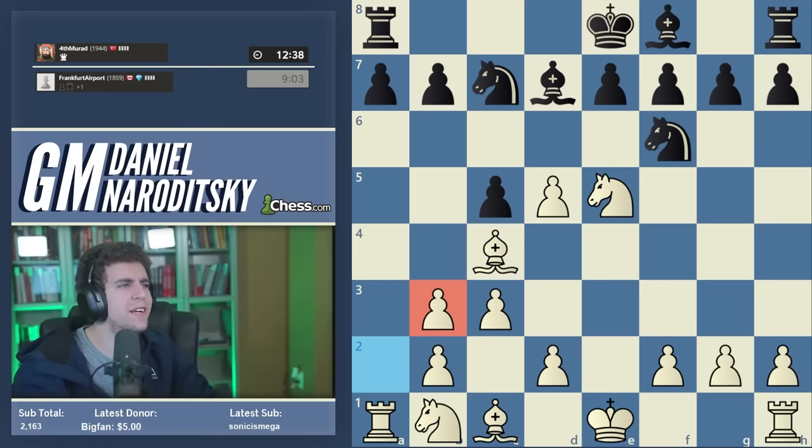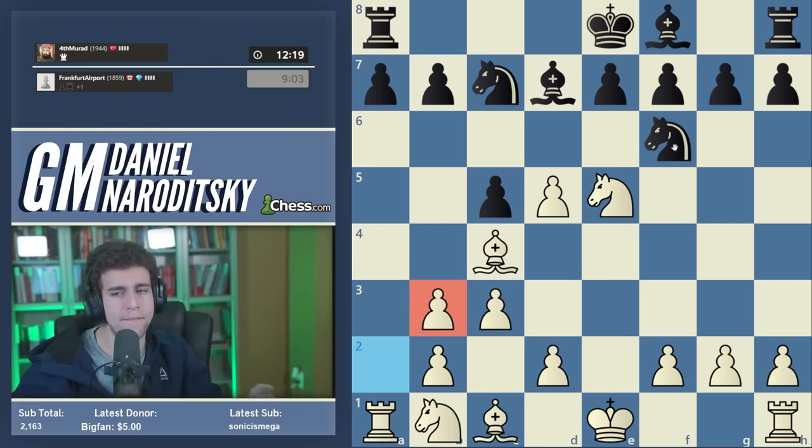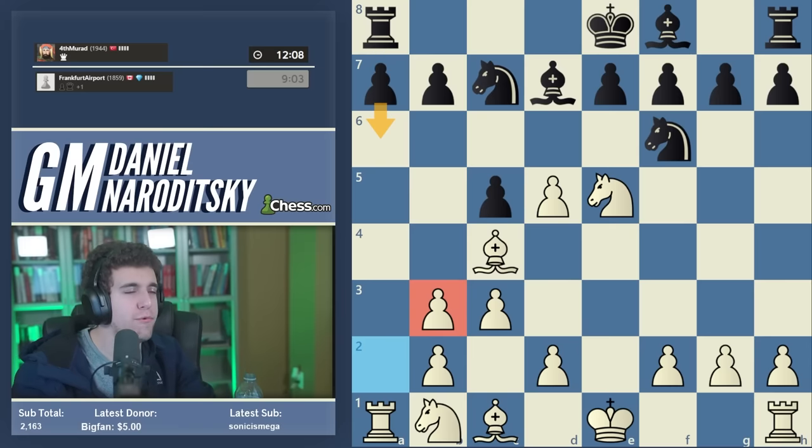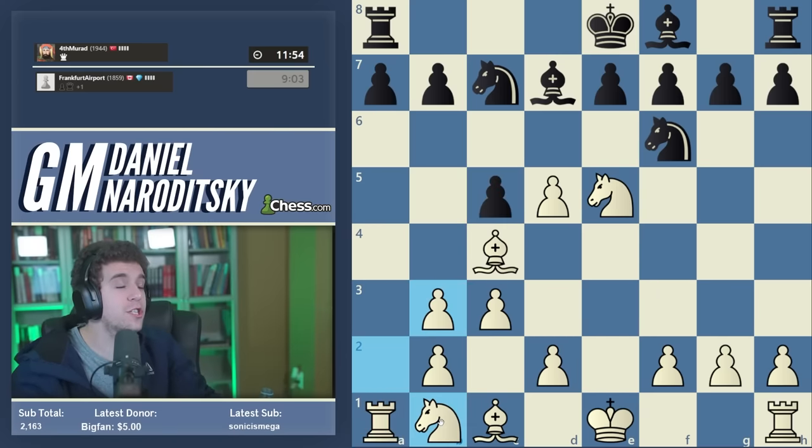Black can diminish pressure along the a-file with a well-timed a6, but it's not just the pressure on the a7 pawn — it's also squares for the a1 rook. Rook a1 to a5 can come at an inconvenient moment, hitting c5 and controlling squares. Square control restricts black's mobility. At the 1900-2000 level, games aren't decided by big tactical blunders anymore — they're decided by an accumulation of smaller positional advantages that taken together allow you to outplay your opponent.